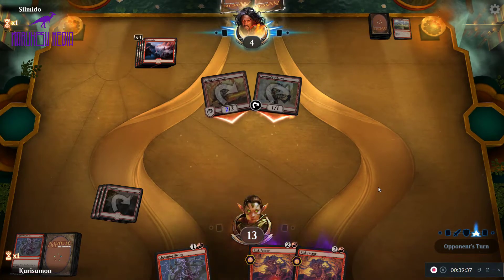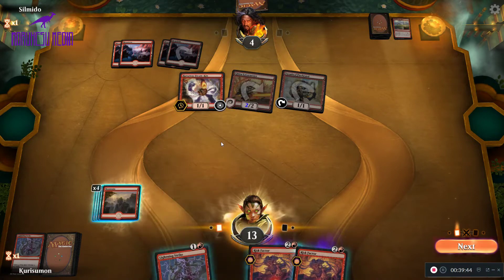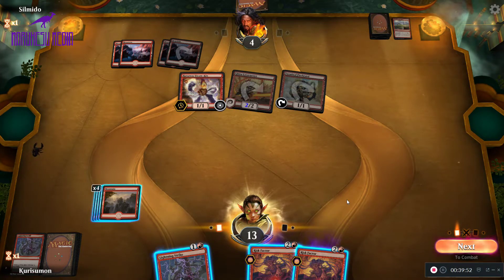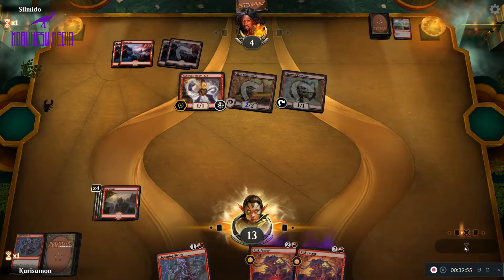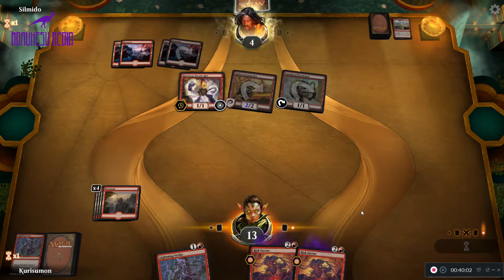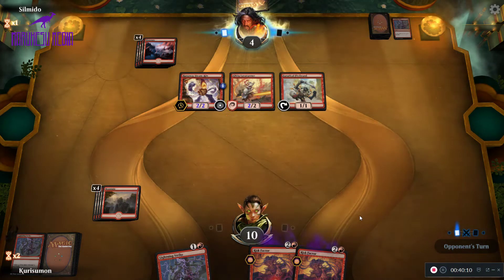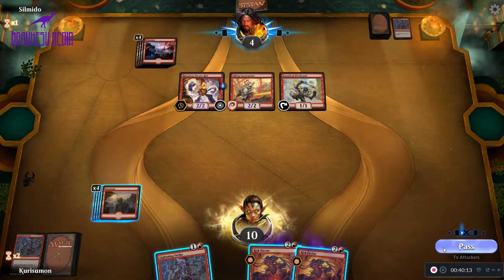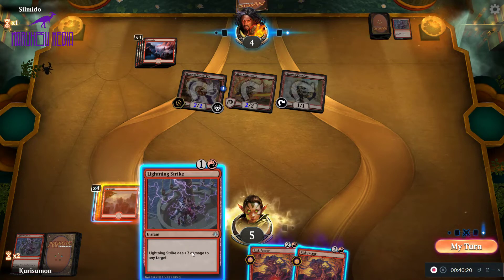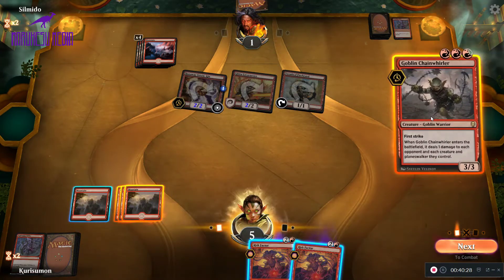So there's the three damage and a Steam Ken. I imagine they have some sort of burn spell — yep. I'm going to Lightning Strike them now just in case we draw like a Goblin Chain Whirler, which we just did. So now the game is over.